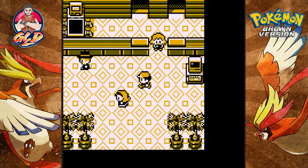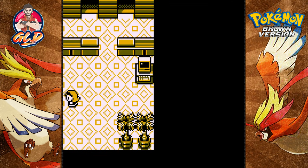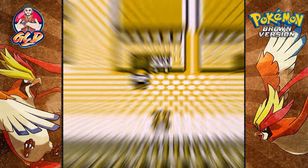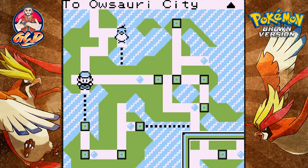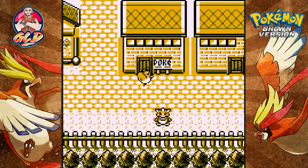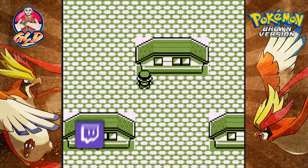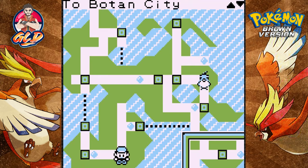We're going to get Articuno out because we need Fly. Let's see if we have Fly - good gravy. I'll be right back, I need to switch out some stuff. Okay, I'm back. Let's start traveling around before I start ranting. We've been everywhere. Let's go to Merson City and see what's up - we're looking for the seventh gym badge. I've been here before, never mind.